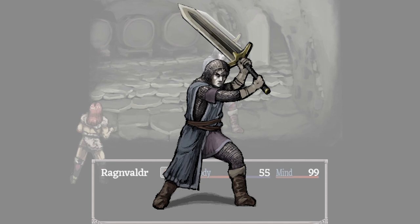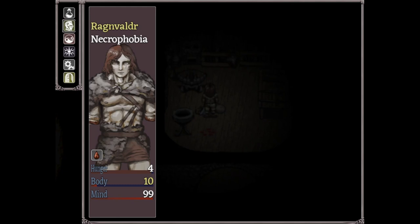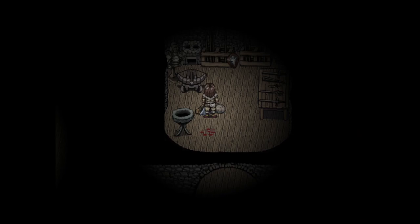Sir Seymour is a non-hostile NPC found in Basement 3. He's part of an elaborate side quest with a dozen different endings, but more importantly, he carries a strong weapon and good helmet that you can loot off his corpse.